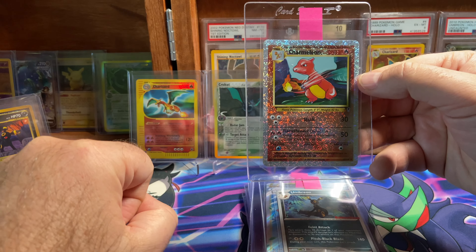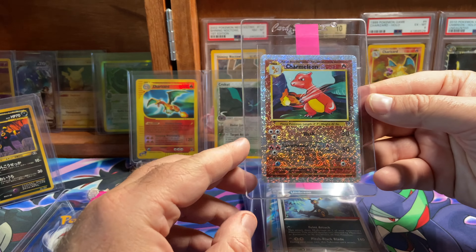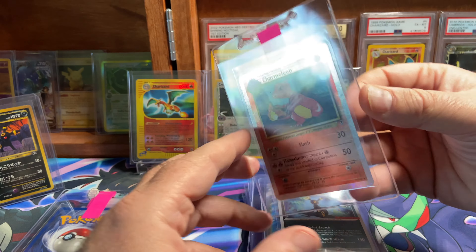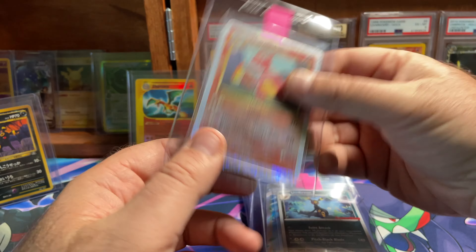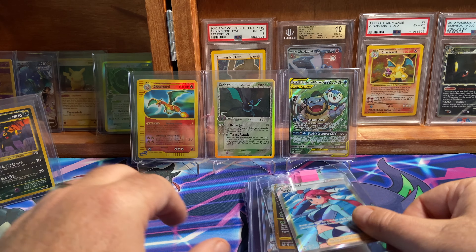Next, the Reverse Holo Charmeleon from the Legendary Collection. This card is really clean. Again, one of my originals. Hoping for an eight. Then the GameStop promo from Obsidian Flames — Umbreon. This one looks pretty clean. I'm sending it in because I think it's a 10.